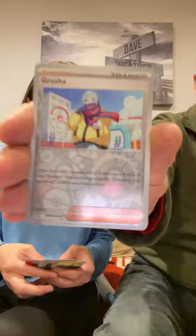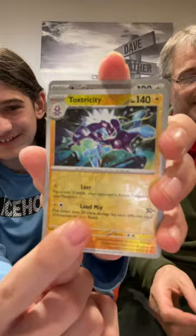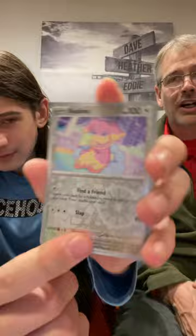You want me to open that and you grab Obsidian? Sure. And then we'll both open a base. Opening Paradox Rift here. I got a Grusha, a reverse Litmeo, and a holo rock — I got a rock. That's from Charlie Brown, if you don't know. Toxtricity reverse. I got an Odilo reverse. I'm Stonjourner EX!